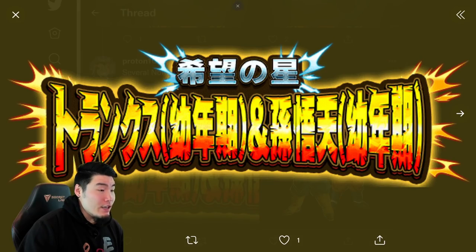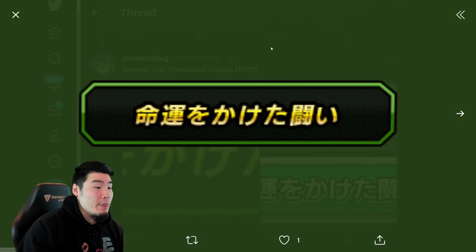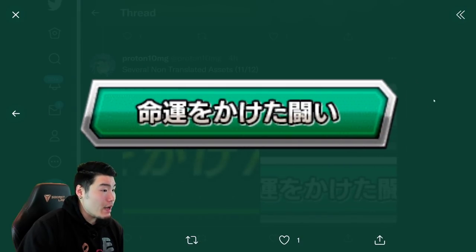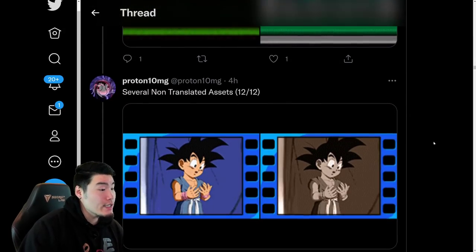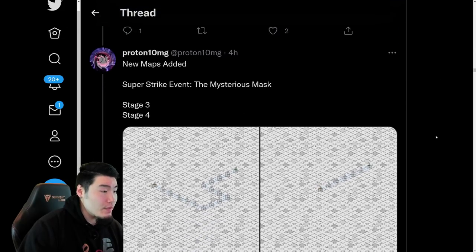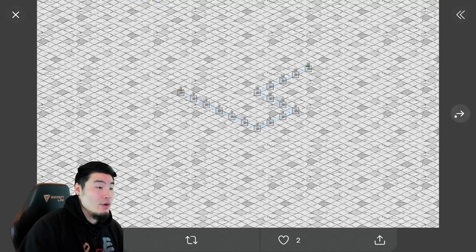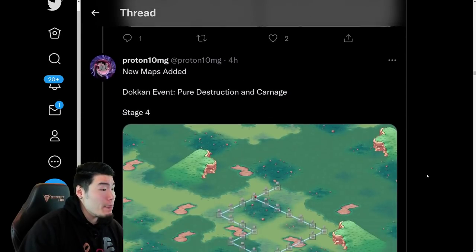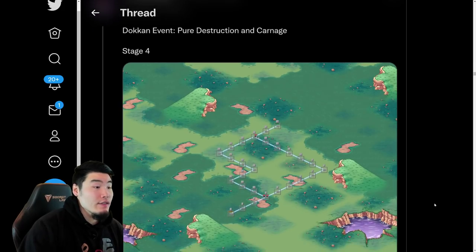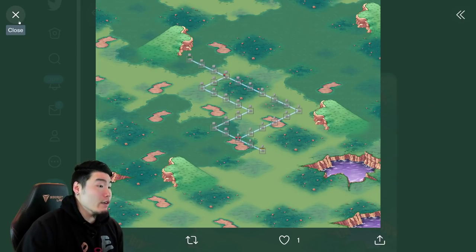And after that, we have the untranslated logo for the LR Goten and Trunks Extreme Z Battle. There's the Goten and Trunks themselves. We have a category tag — I'm not 100% sure what this category is, but it's a new category not available on Global yet. And we have an untranslated support memory with the GT Goku. We have some new maps added to the Super Strike event, Mysterious Mask, which would be for the Free-to-Play Mighty Mask. And we also have the Dokkan Event maps for the Kid Buu as well as the Goku.